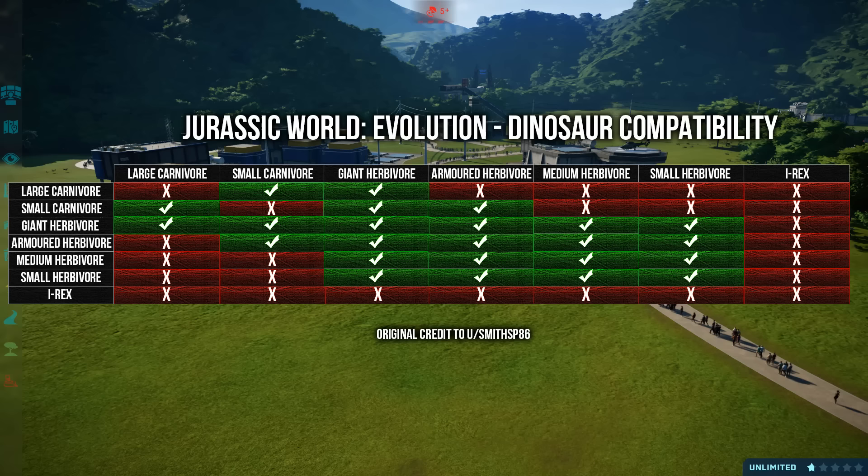I'm going to link his original thread down below. He's done a lot of great work - he's done this whole Excel sort of thing, I think with multiple people working on it. On that it shows the dinosaur compatibility but also a bunch of other statistics about the dinosaurs. If you've been wondering how to build the ultimate park and want to plan it out beforehand, I really recommend you give that Excel spreadsheet a look. It's not quite finished yet - this is quite preliminary stuff.